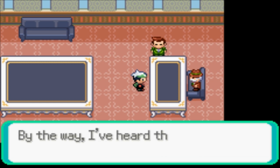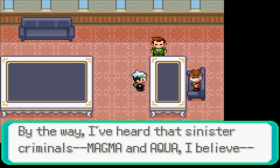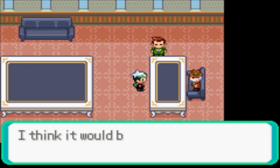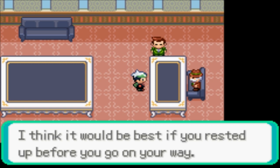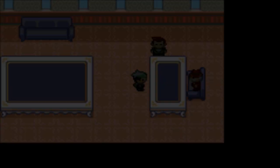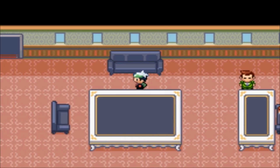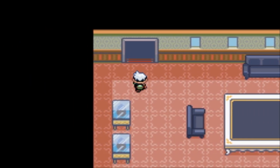Team Magma and Aqua have been making trouble far and wide. The president thinks it would be best if I rested up before going on my way - and he's actually healing my team as well, I am not complaining whatsoever. He says go with caution and care - if I went without caution I'd be a bit of an idiot.